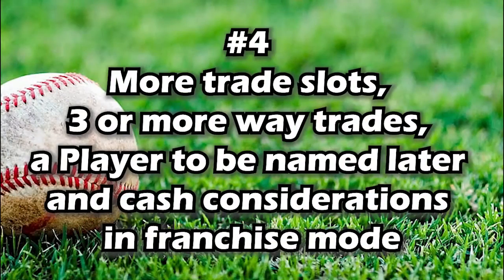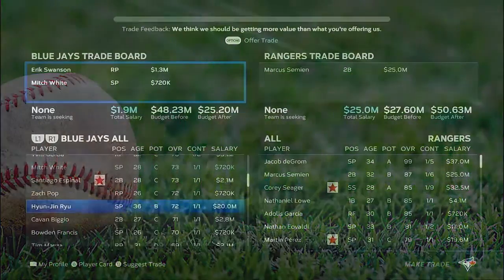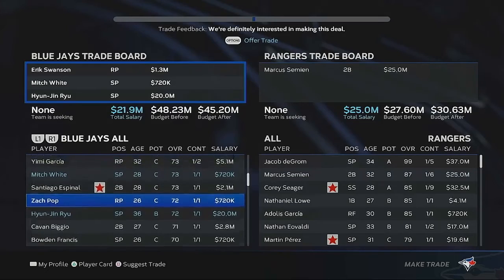Number four: more trade slots, three-way or more-way trades, player to be named later, and cash consideration trades in franchise mode. Options — that is what franchise mode needs. There needs to be more options and more to trade.